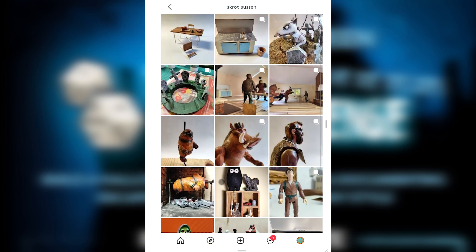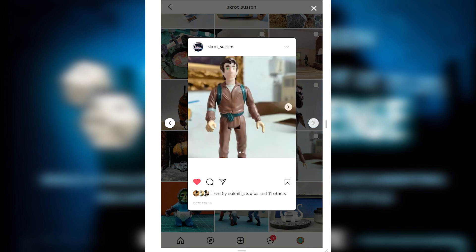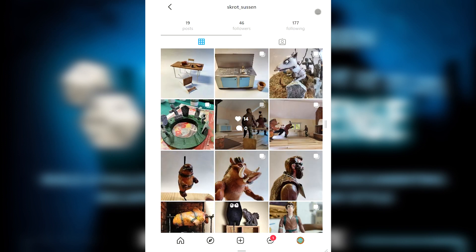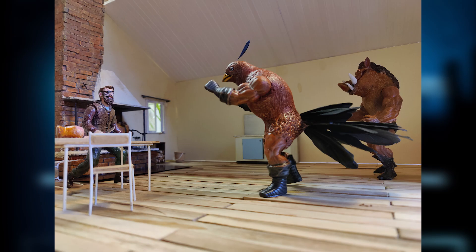Up next, we have Scrot Susan with this super cool custom action figure packed entry, which is called The End of Hudson. Douglas, the bird boy, is missing, and the last trace of him is a feather on the playground. There is a lot of lore in this entry, and I absolutely love the use of custom action figures. Excellent!